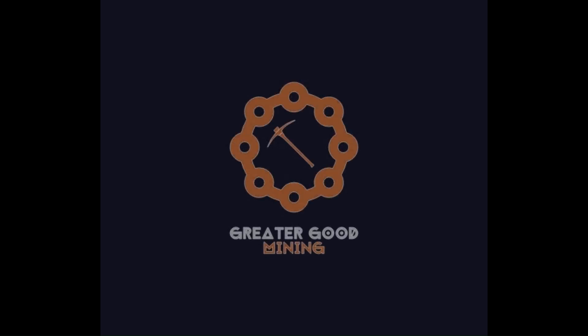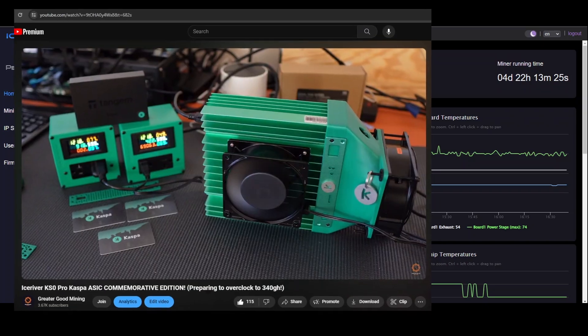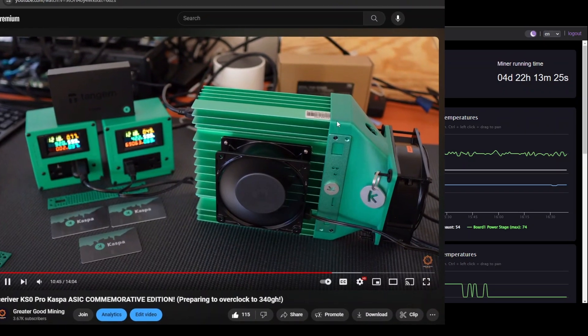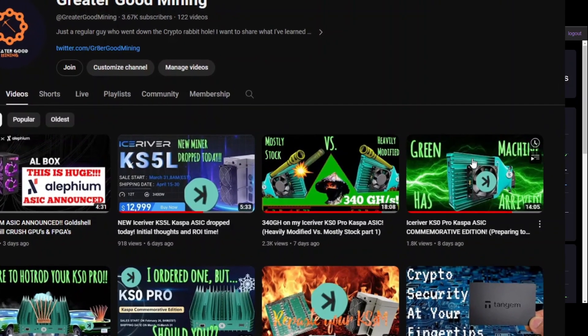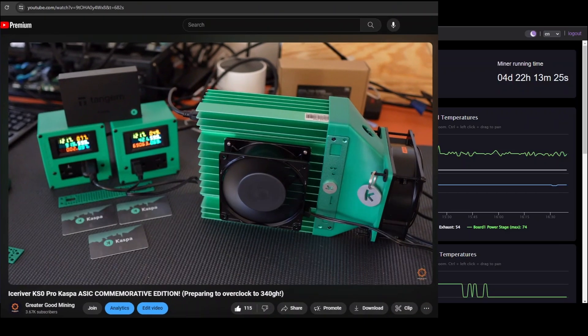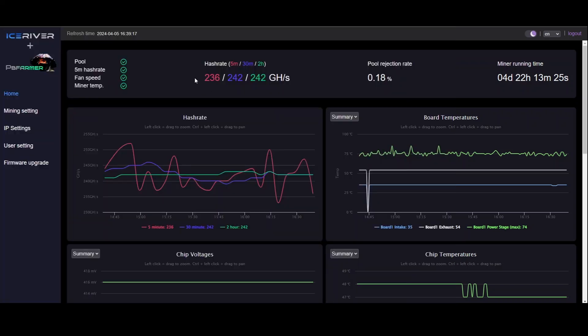Hey everybody, Greater Good Mining here. This is my mostly stock KS0 Pro that you may have seen in my other videos. My goal was to overclock this to see how it compares to a heavily modified KS0 Pro. I've already started tweaking using PB Fireburner's firmware and I've got an average of 242 gigahash per second. I've been letting it run for a while because I haven't had a chance to tweak the clocks yet.